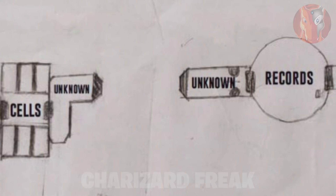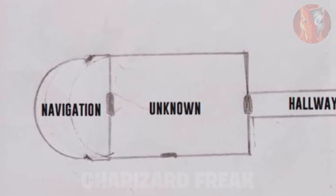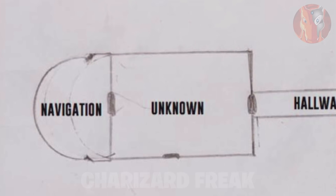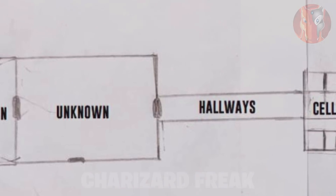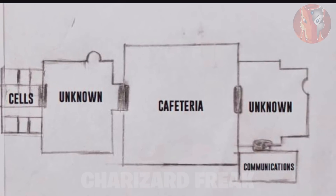Moving on to the last and final image — this is actually part of the drawing. You can see that we have the navigation room, which is what I showed you in the beginning of this video with the chair, and then an unknown area. We also have the hallway, the cells, another unknown area, and then the cafeteria. Every airship needs a cafeteria — that's how they're going to eat. We also have the communications room, because every airship needs a communications room to communicate with other ships.